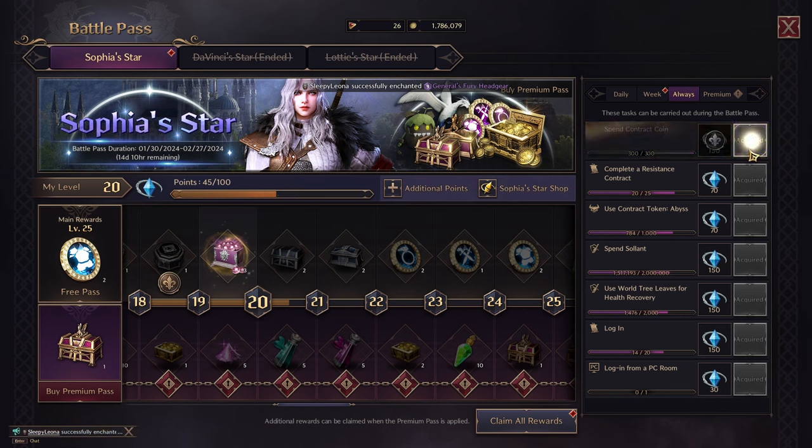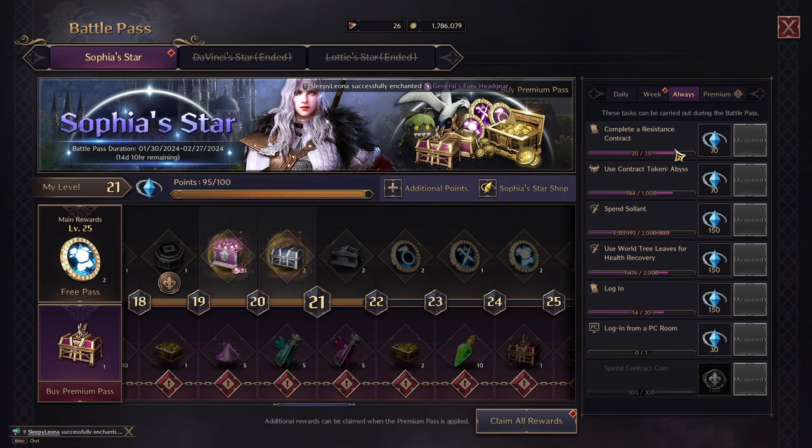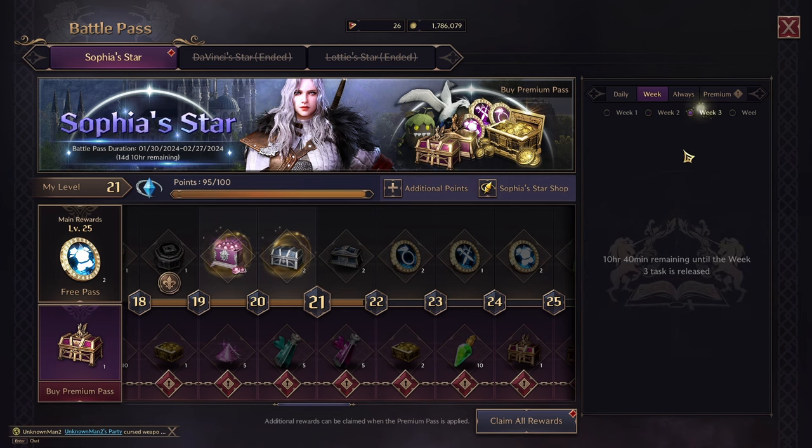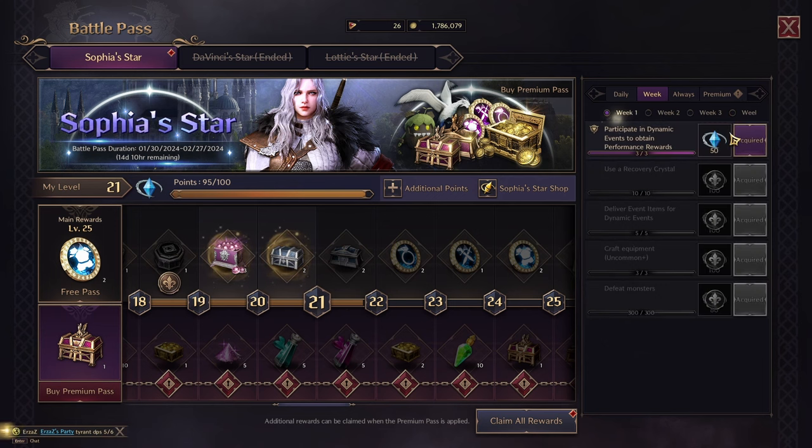Then you have the always tasks — spend contract coins — and you can see all this stuff you can do to get these rewards. For example, log in 14 out of 20. In about six days I'll reach that. We also have weekly tasks: things you can do in week one, week two, week three, and week four. It unlocks every week because each battle pass is only about four weeks long, since they only have four weeks up here.